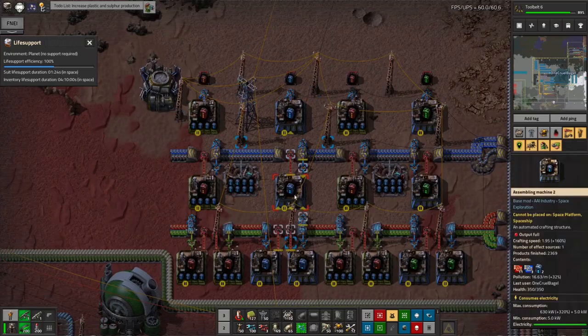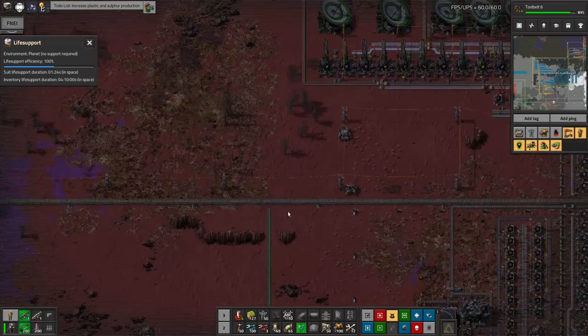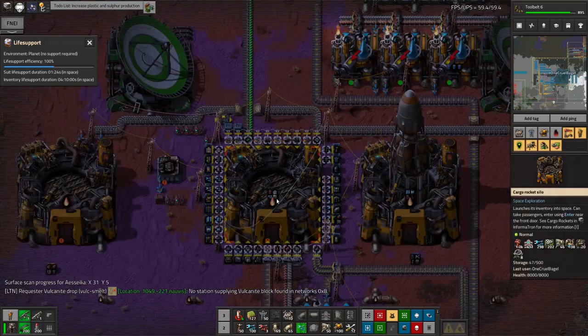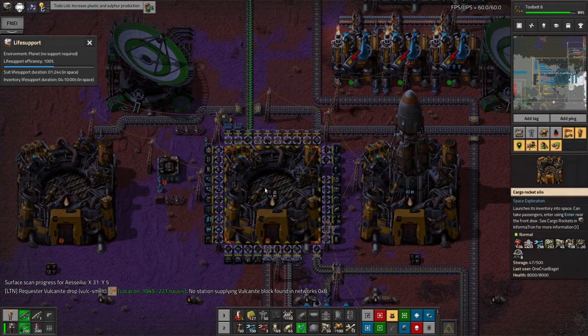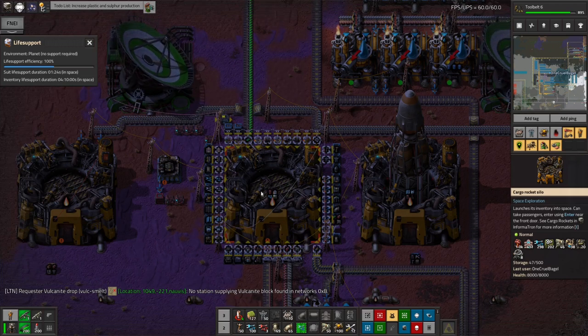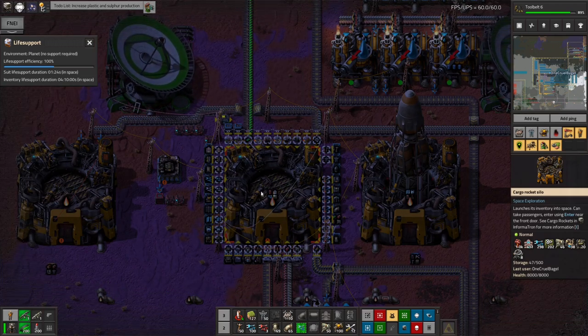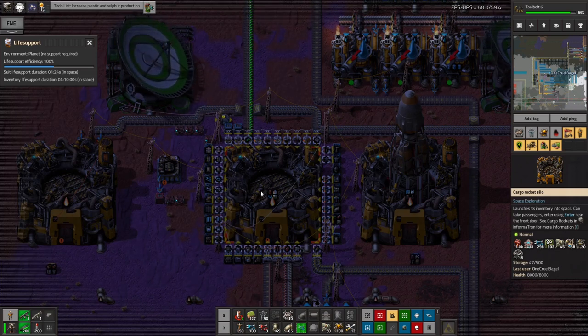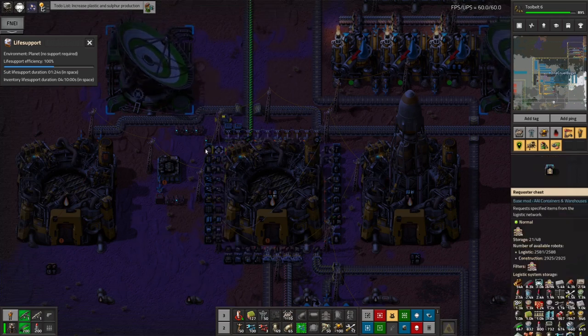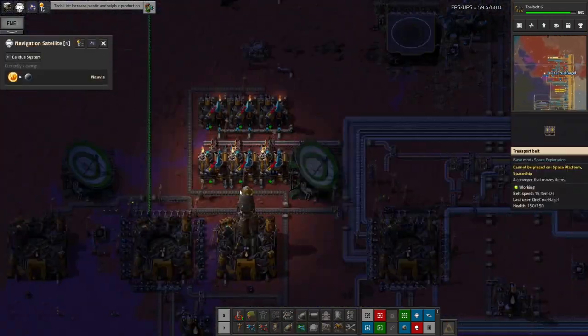The reason I needed so many productivity modules was not just for the plastic, but I've also been loading up my rocket for another trip back to Ganymede — that planet where I'm getting Vulcanite from — because that wasn't running fast enough, and there's been a bit of a comedy of errors over there. As you can see on the right-hand side, I've loaded this rocket with loads of productivity modules and some more belts and other bits and pieces. Ganymede is so far away in a different system that it takes about 500,000 fuel to get there, so every time I go out it's a bit of a mission. I think I'll configure this to take a bit more when it goes.